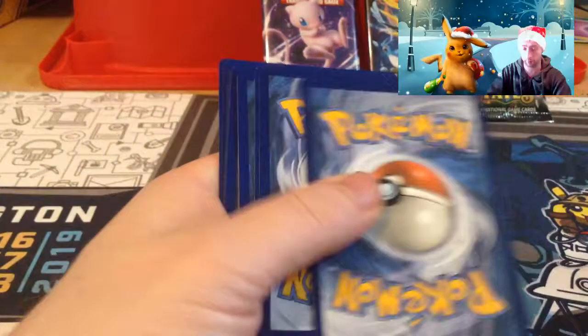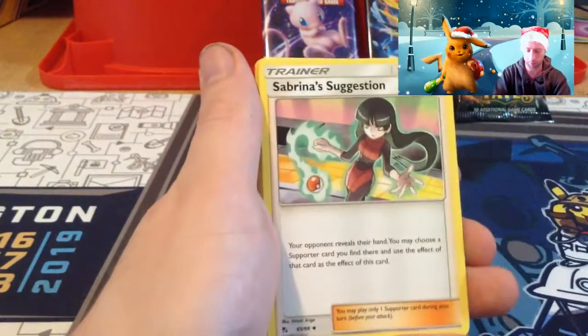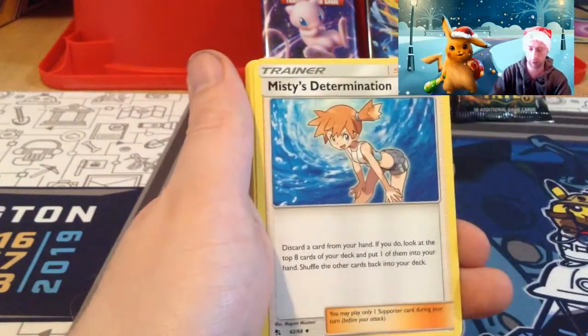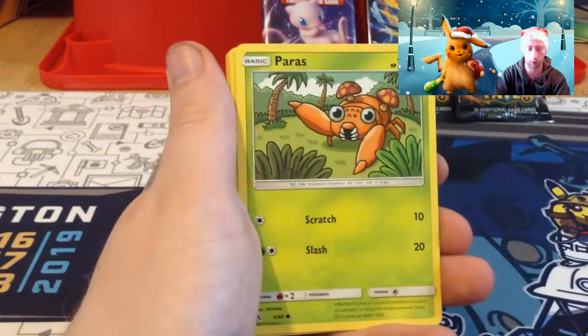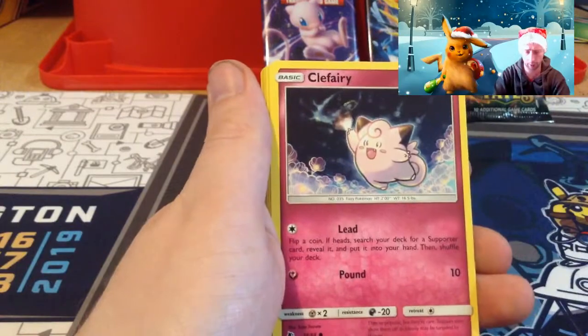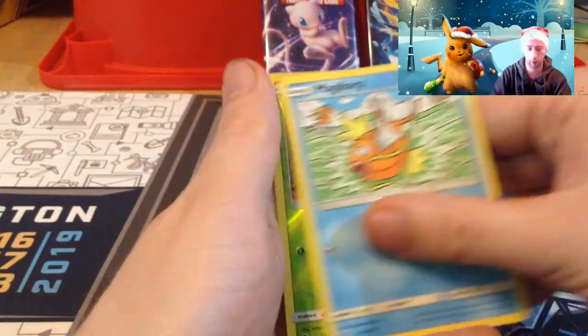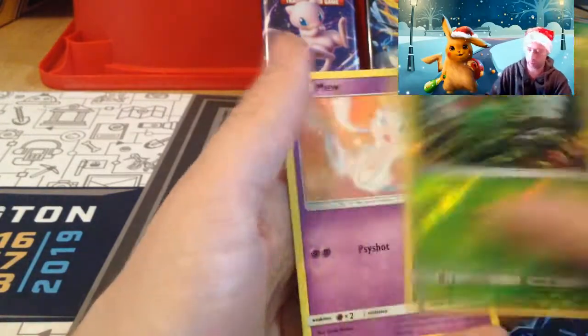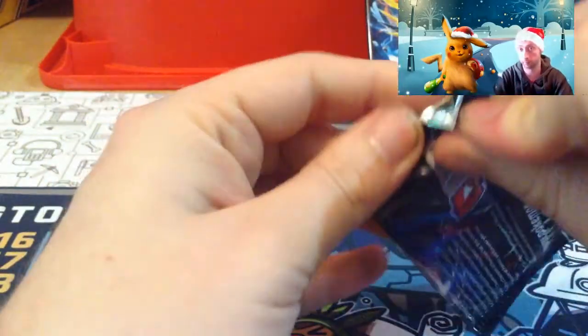We've had some good pulls out of here so far. Psychic and grass energy, Sabrina's Suggestion, Misty's Determination — metapod, Paras, Charmander, Clefairy, Slowpoke, Magikarp, Caterpie, reverse and Mew! Elephant Mew tipper.